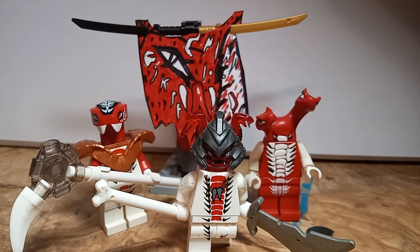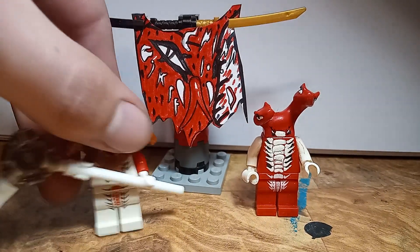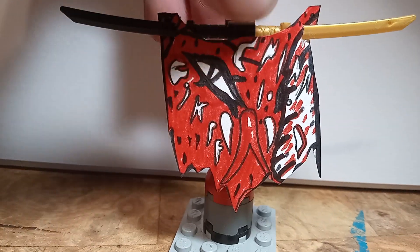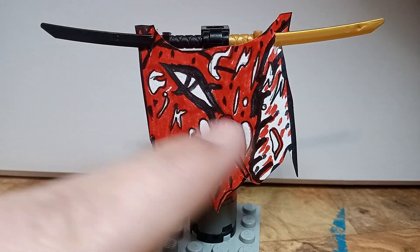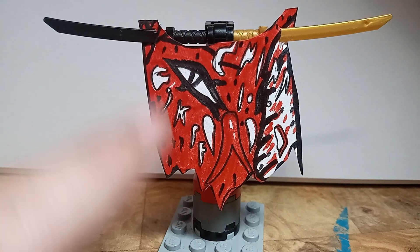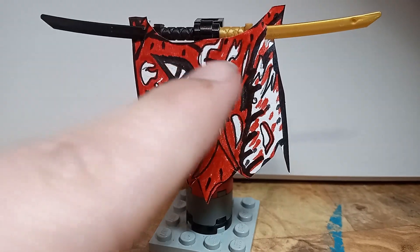Now we have the Fangpyre. We got Snappa going off and wearing a Vermilion helmet, we have Fang Sui, we got Fang Dax, and then I did have Fang Dam over here but I put him back in his case. You guys can see I put one of Fang Dam's eyes on the flag as well as the Fangpyre insignia with different little letters that kind of look like they say 'skiff' or 'skife' on it.